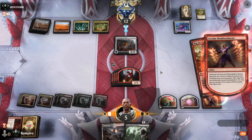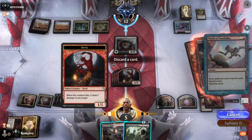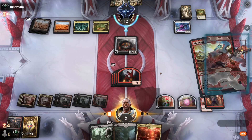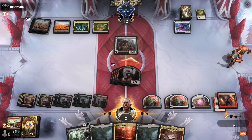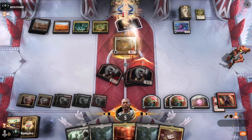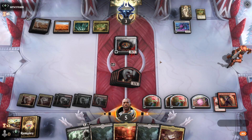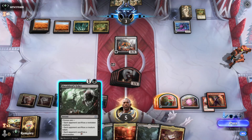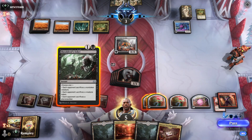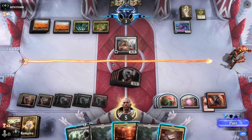Opponent is on the rope but they're playing mono white control — should they really be on the rope side of things? We cast Thrill of Possibility off Haunted Ridge and draw all lands — yikes. We get in for damage. They block. We're dead to a pre-combat creature but there's not much we can do. We consider whether killing the Arcane Bombardment matters for them.